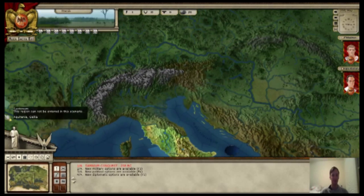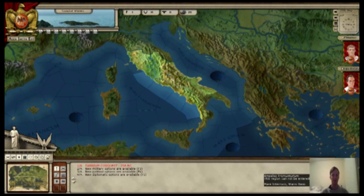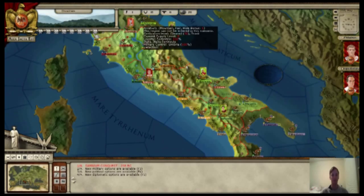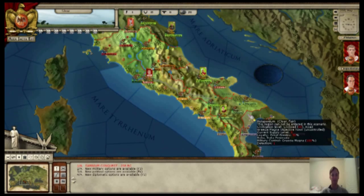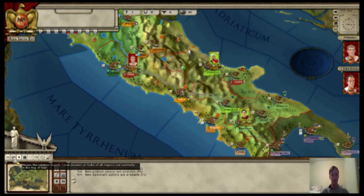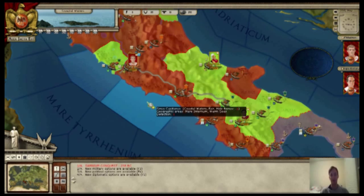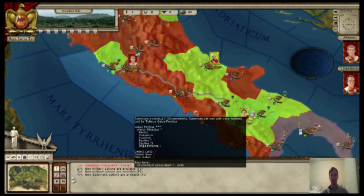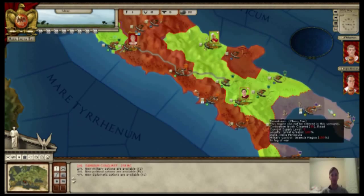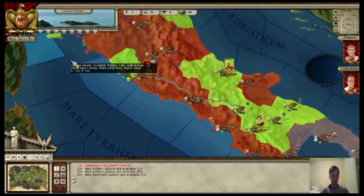The map covers Europe and what would eventually become the Roman Empire's region of influence, but for this scenario Birth of Rome focuses on the Italian peninsula, since the Samnites were mainly concentrated in central Italy. One of the great things about the game is you can have different overlays — using colors to see who's in control of where. Red would be the Samnites, light green is Roman control, and down here is the Greek-controlled area — greater Greece.